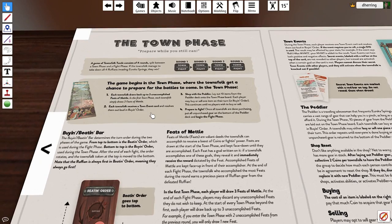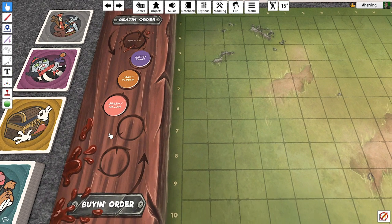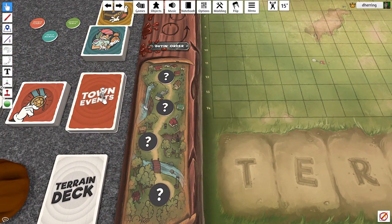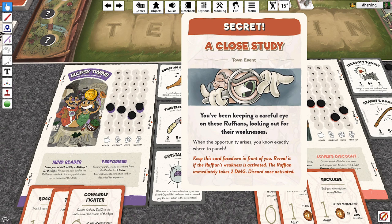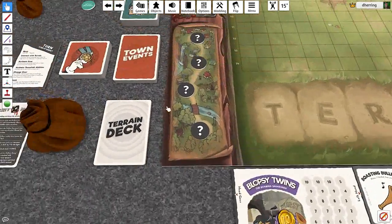Each townfolk receives a town event card and resolves them in buying order. Buying order is Blobsy twins, Yancy Plover, and Granny Melba. Granny will get the first town event — let's flip it over and see what happens. 'A Close Study' — you've been keeping a careful eye on the ruffians looking out for their weaknesses. When the opportunity rises, you know exactly where to punch. Keep this card face down in front of you and reveal it if the ruffian's weakness is activated.